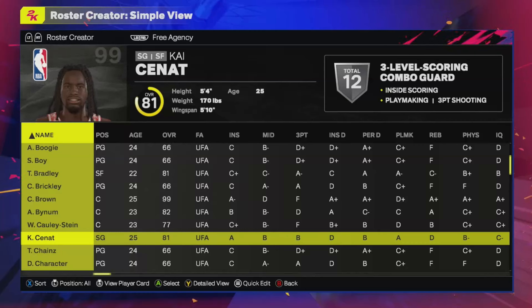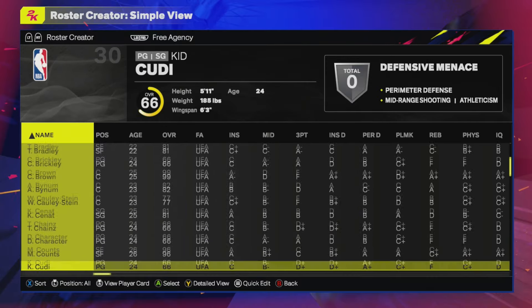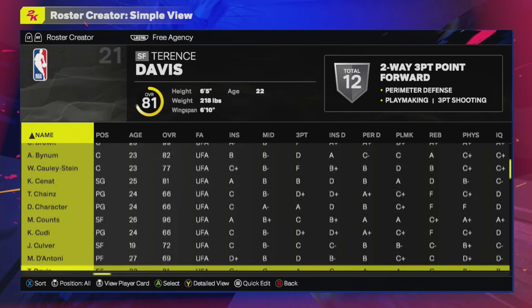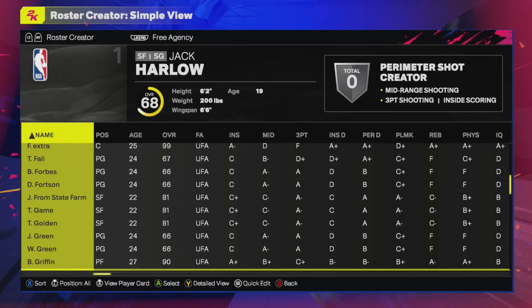So in today's video, we're showing you how to get celebrities just like Sanat. We've also got 2 Chainz here. We've got a whole list of celebrities — Kid Cudi, etc. Obviously, other players who are now free agents are not in the game anymore. There's loads.